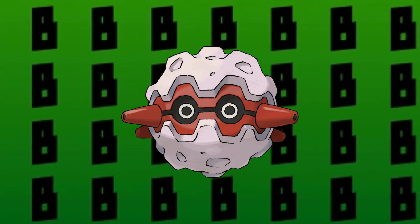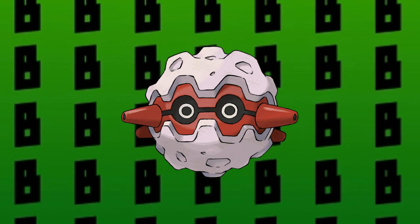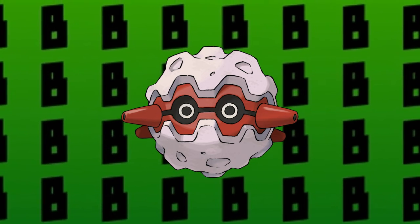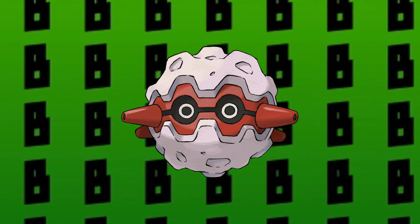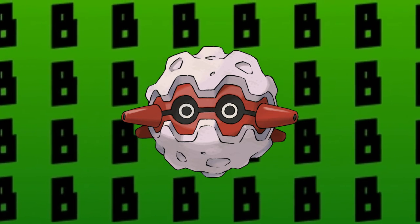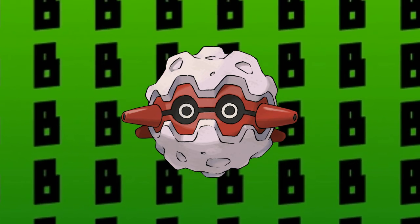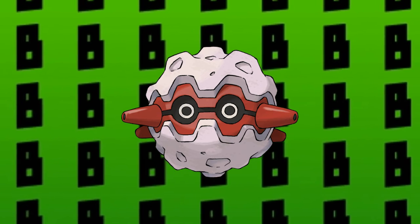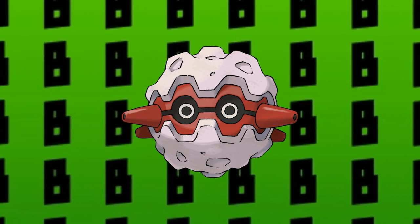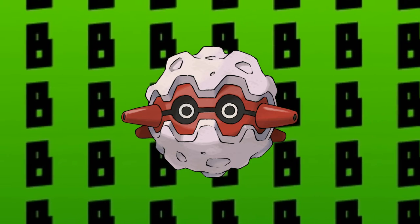The next Pokemon on my team is going to be Forretress. I know I could have taken Scizor because of the same typing, but I thought that would be too OP so I went for Forretress instead. Forretress is a really defensive Pokemon and I think that's been lacking in my team so far. Bug and Steel is also a really defensive typing, so I think Forretress should make a good tank for my team. It is only 4x weak to Fire, which Lanturn covers easily. It can also deal a decent amount of damage offensively, and I think it's the one Pokemon I'd actually recommend for a Johto playthrough.